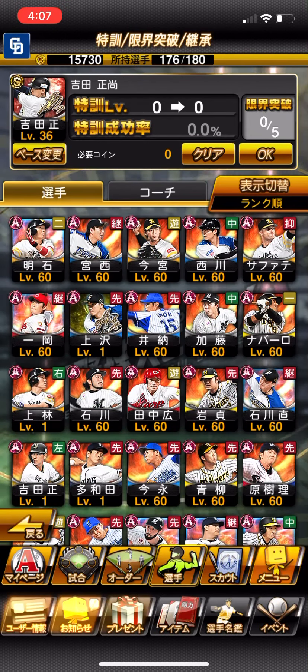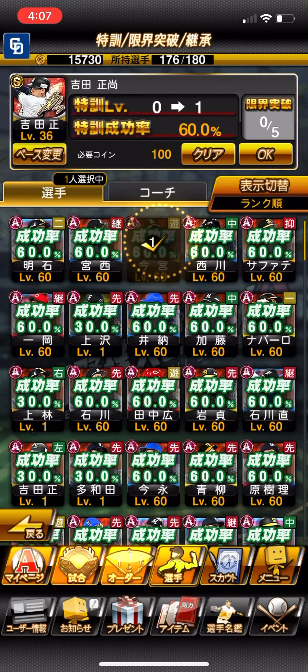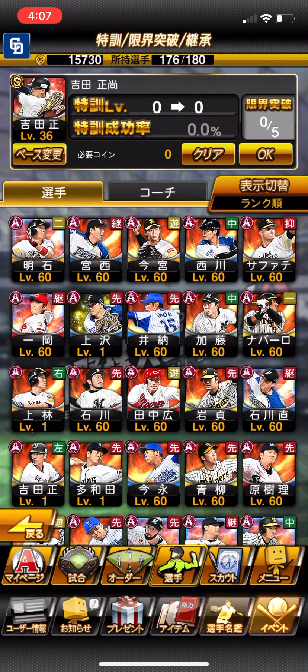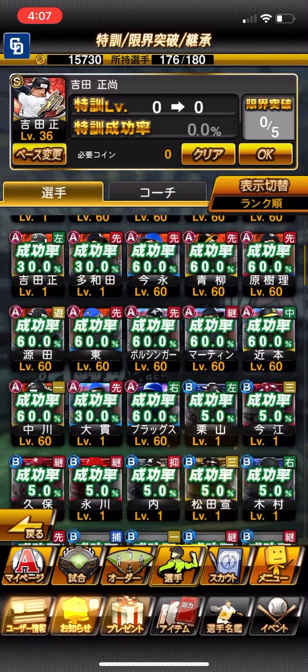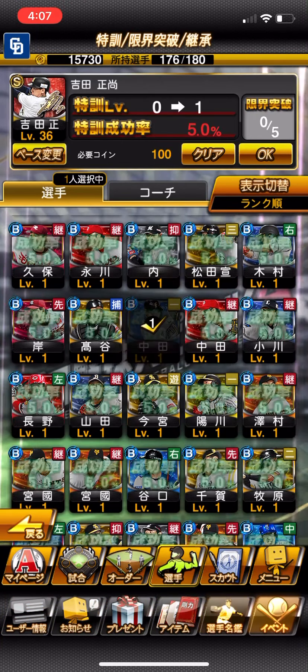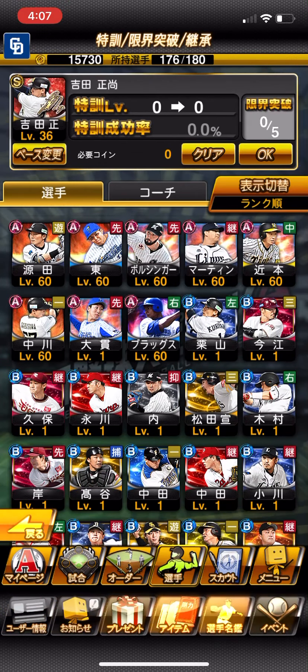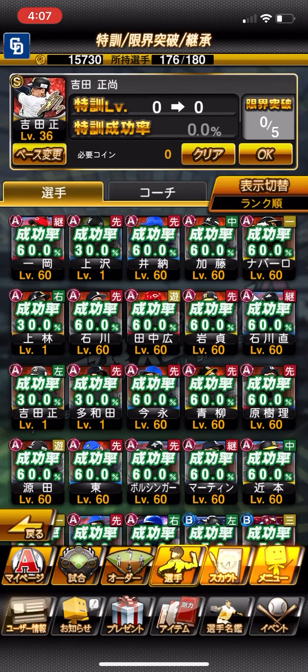Because I have leveled up these guys to level 60, they actually have a 60% chance of success rate when I use them. The A ranks that haven't been leveled up only have a 30%. When I use B ranks, it only gives me 5%. So ideally when you're upgrading S rank players, you want to use level 60 A rank players because the costs will be less.